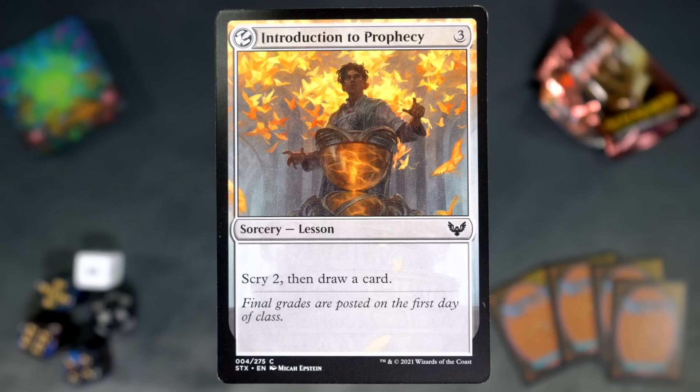Introduction to Prophecy is the first lesson we've seen so far. It may be one of the least exciting ones, but it is colorless so it can go into any deck. Three mana, sorcery — scry two, draw a card. Sure, why not?